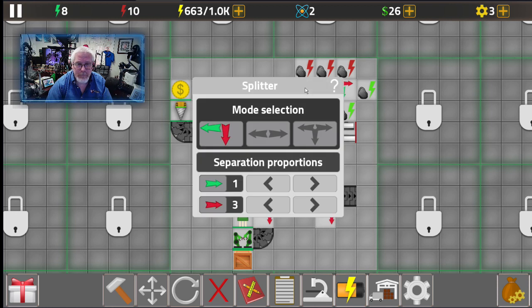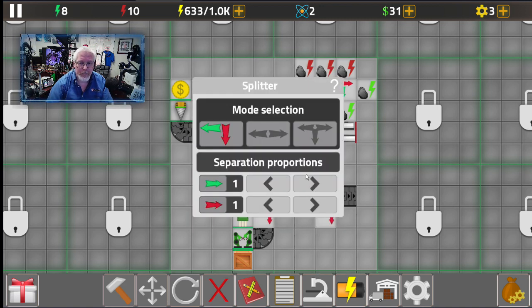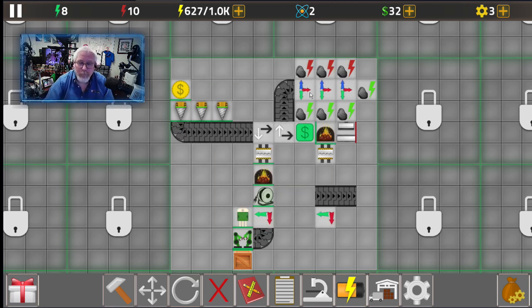Now we're going to rebalance the coal distribution. Let's grab some more coal generators and change the splitter modes so that three goes to the red splitter — the red being the middle one — with values of three, two, one decreasing. This evenly fills up both sides and keeps the power plant going at a decent speed.